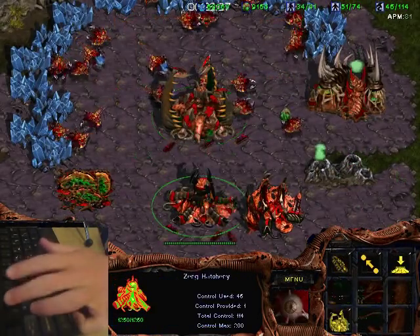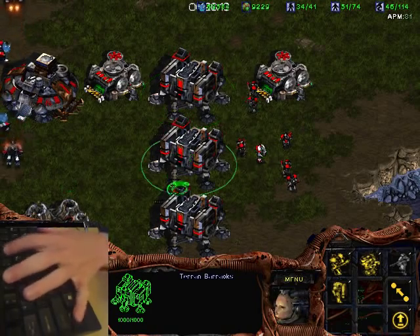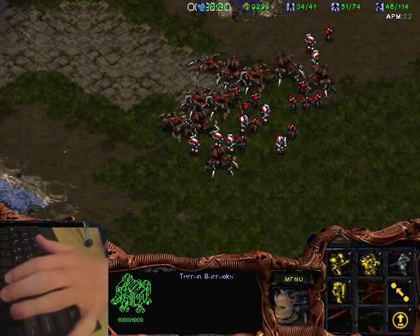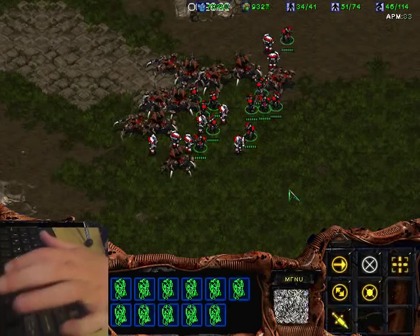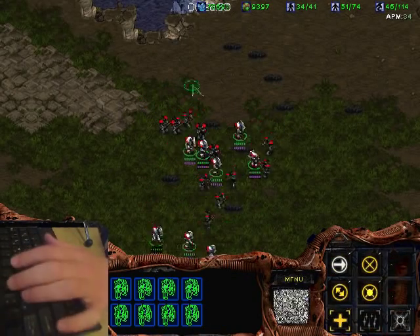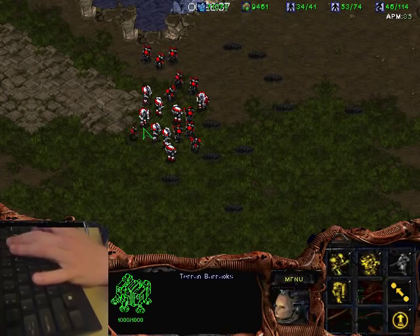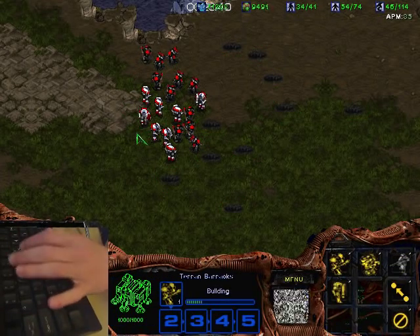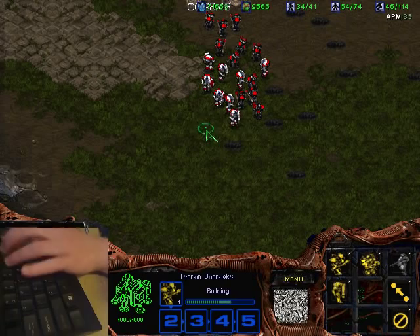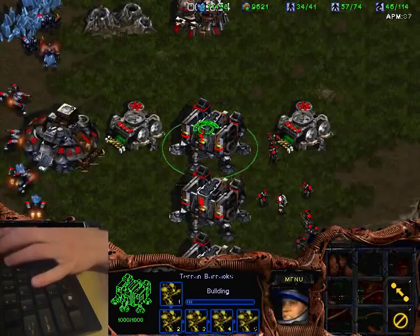Another use for these hotkeys is with buildings. You'd probably have your barracks on 5, 6, and 7. While you're doing your micro — lurkers burrowing, marines stimming, everything happening — you can go back to your macro by hitting 5, 6, and 7. You can also re-rally using the hotkey: go 5, right-click, 6, right-click, 7, right-click, and all of them rally to that point. You can cycle through 5, 6, 7 to queue units and manage your macro while you're doing micro.